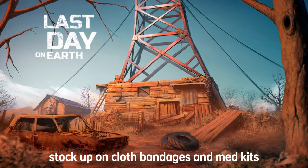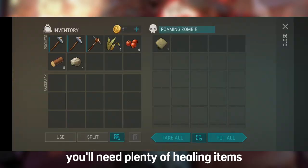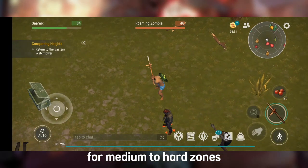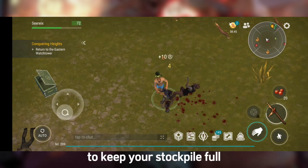Tip 2: Stock up on cloth, bandages, and med kits. You'll need plenty of healing items for medium to hard zones. Farm enough cloth to craft bandages and med kits to keep your stockpile full.